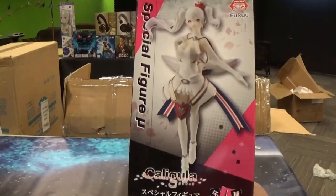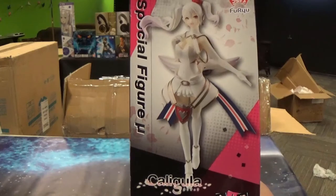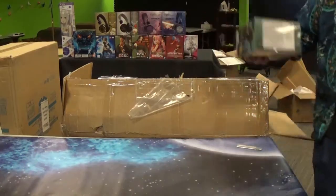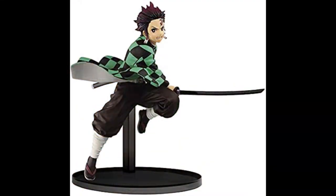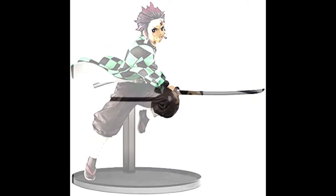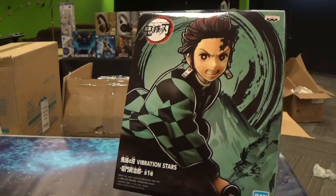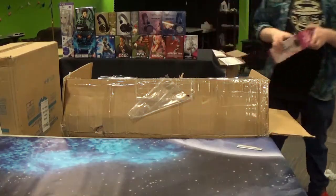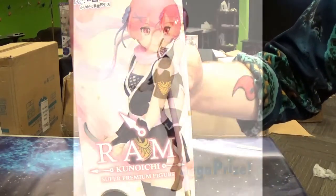Here we've got a prize figure from Caligula. Here we've got a restock on a Tanjiro Vibration Stars figure. Also got a restock on the Ninja Ram figure.